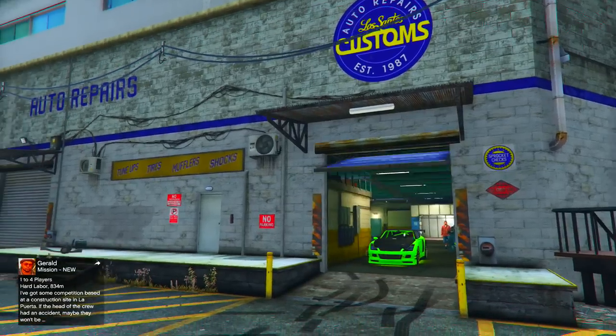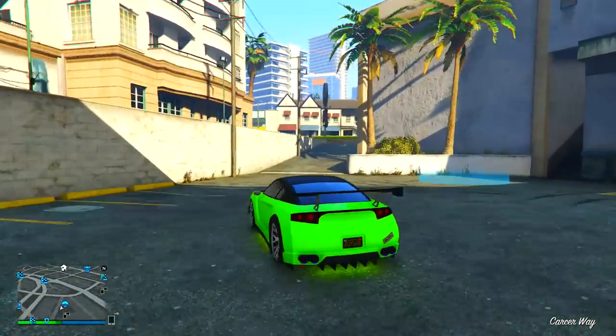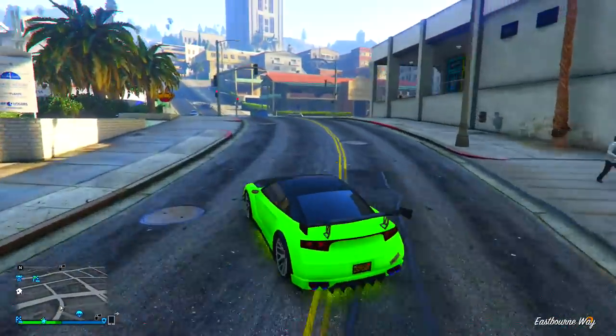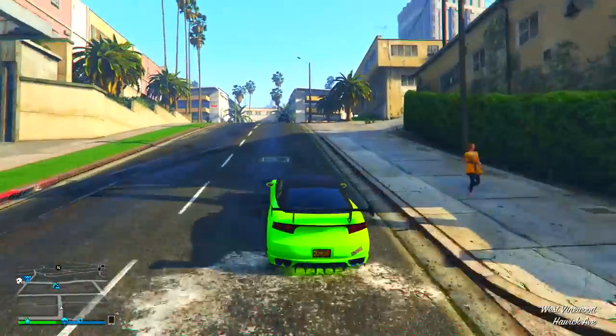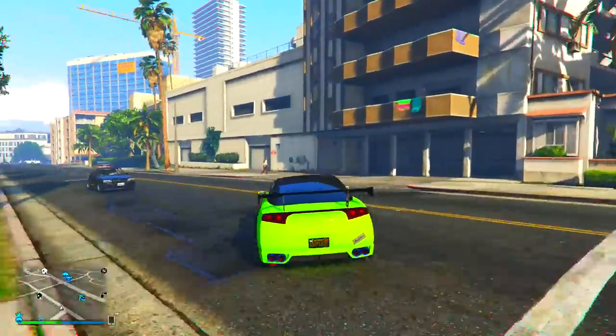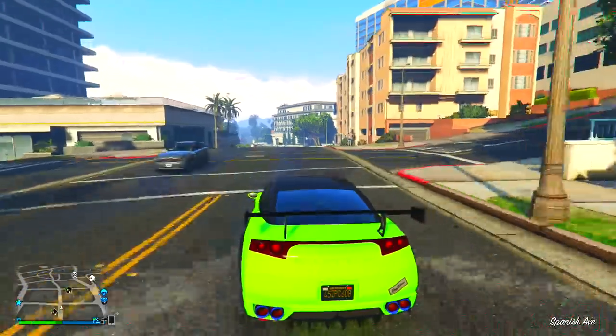Also, I forgot to mention this earlier, but you're going to want to make sure that you all have two garages that are in the same complex. So for example, I'm going to be using two garages that are inside of Eclipse Towers. Now also, you're going to make sure that in your second garage you guys have a couple of free spaces, because we are going to be replacing those free spaces with elegies, so make sure you guys make some room for that.